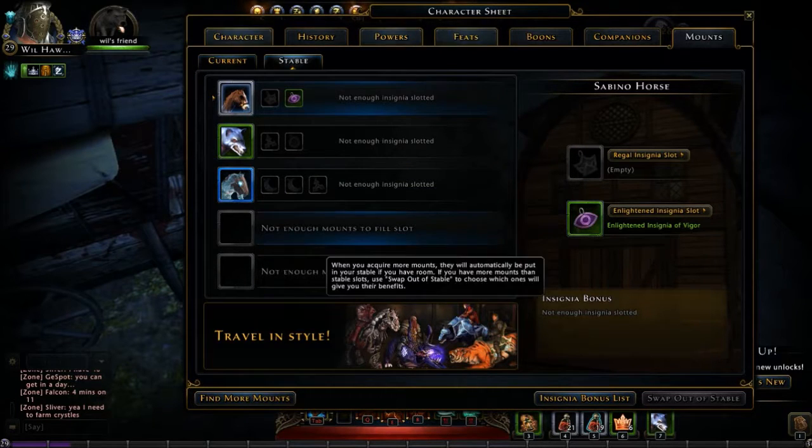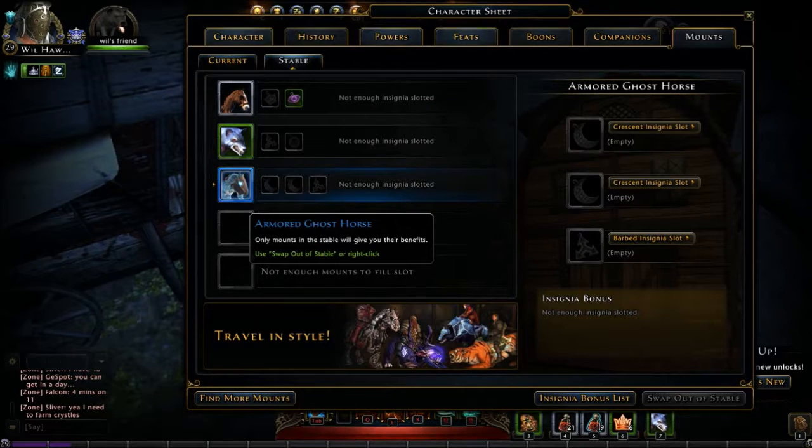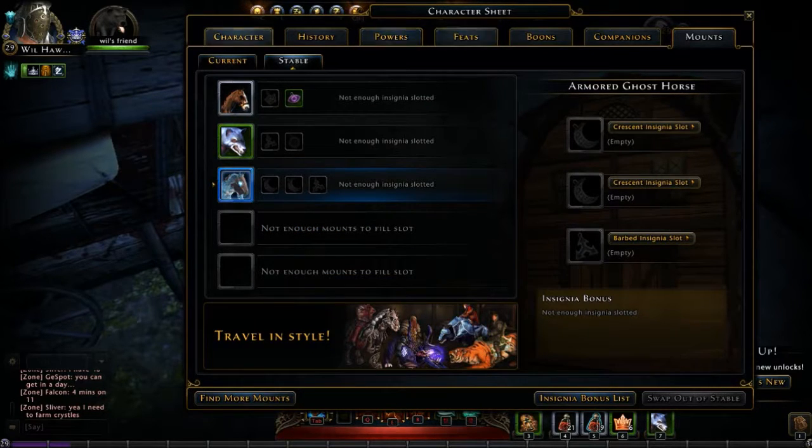What I picked up was a crescent insignia which will fit this horse, so I'll click on this horse. It's in my inventory so I don't have to open up my inventory. If I click on this, any crescent insignias that I have will show up.